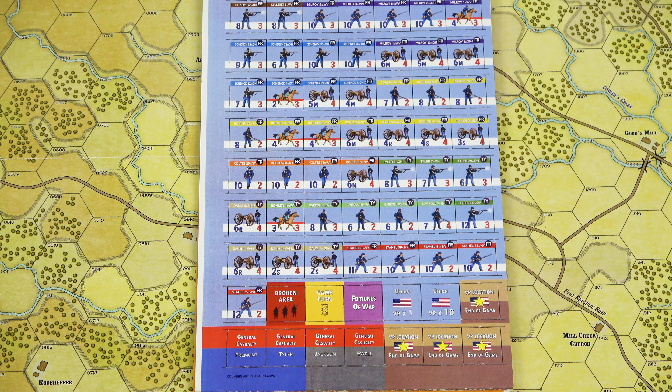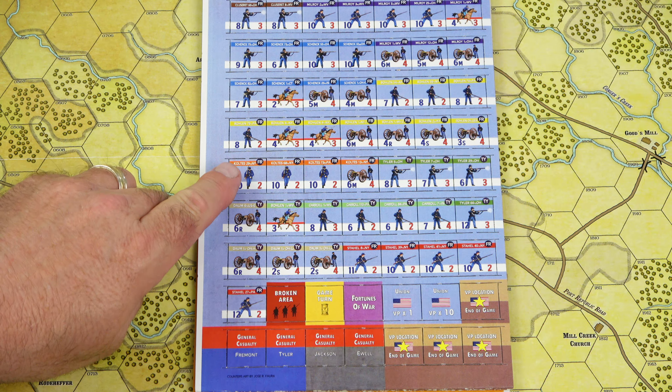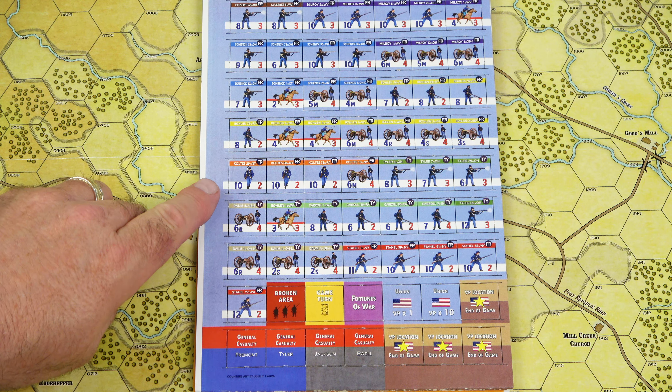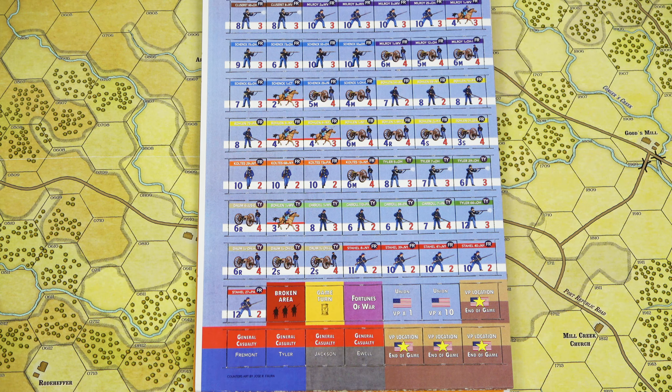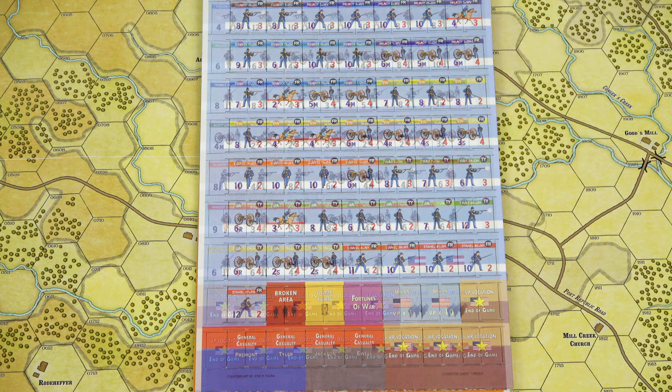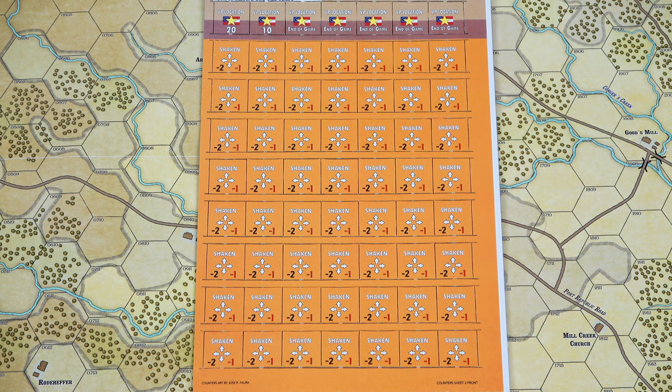On this first sheet, we have the Union forces as well as some administrative counters at the bottom. The anatomy of the counters is pretty straightforward. The unit banner at the top tells you what brigade it belongs to. The two-letter code at the top right tells you the formation's commanding general. At the bottom left is the strength point, and at the bottom right that red number is the unit cohesion value. On the next sheet, we have the Confederate forces and some more administrative counters. On the third and final countersheet are the remaining administrative counters for use in the game.